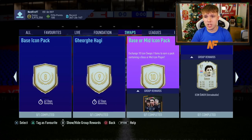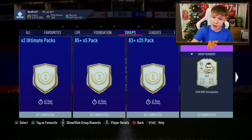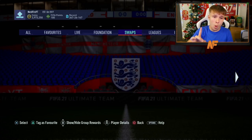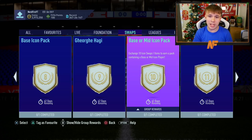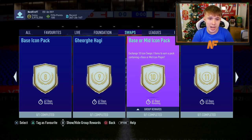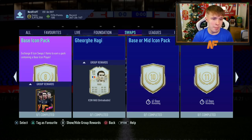At number seven, a three-combination option: the 85-plus times five pack for three tokens, Nemanja Vidic for seven tokens bringing the total to ten, and then a base icon pack for eight more tokens — using all eighteen. That's very good value from your grinding across three solid options. At number six: two icon packs — a base icon pack for eight tokens and a base or mid icon pack for ten tokens. Icon packs are so fun; you never know what you could get — imagine pulling a Pelé and a Cruyff!